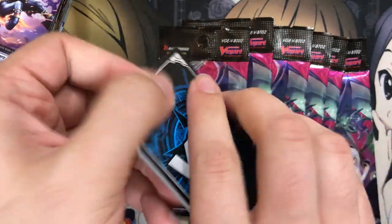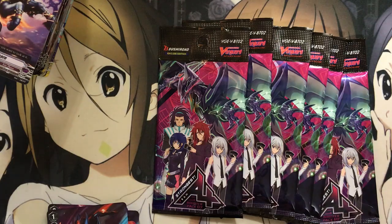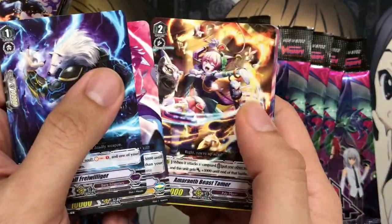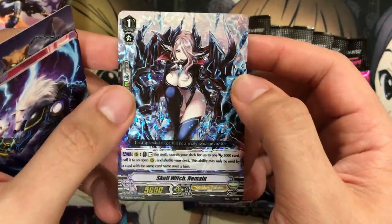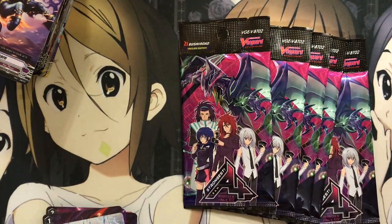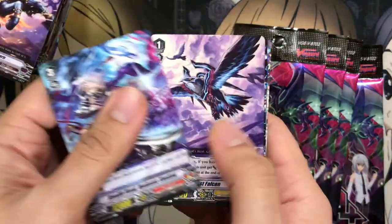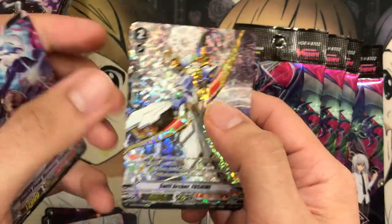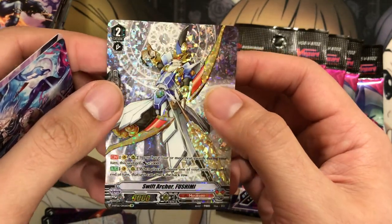Anything worthwhile for people is what we're hoping. Starting Presenter and another Blaster Dagger double rare from this one. Left Arrester. And Skull Witch Nemain triple rare — we didn't pull any of her from the booster packs so good to see her here. But it's looking like you're only going to get one Vanguard rare for sneaks — that's definitely strange how they didn't change it to be like the extra boosters. Nitro Juggler as our rare. And — nice, I'll take it — that's an origin rare! Swift Archer Fushimi, so we got the origin rare for Murakumo.